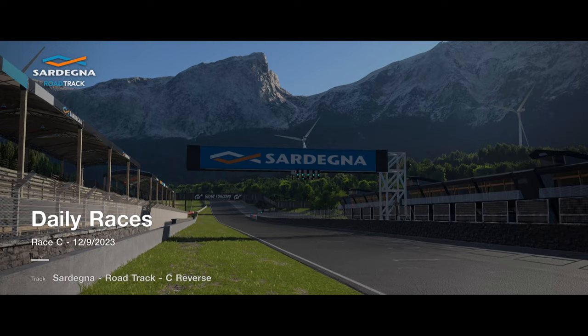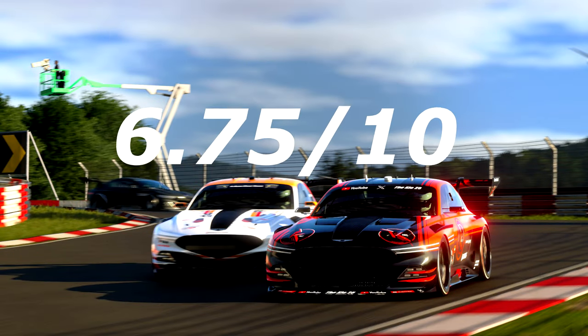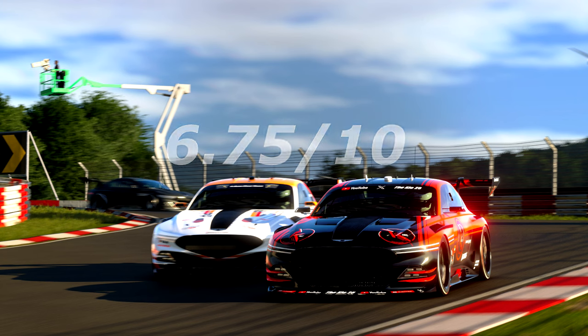Not a bad week. I had more fun on the American account than on the EU — probably because starting from the back gives cleaner one-by-one overtakes rather than a chaotic group. Giving this a 7.25 out of 10. It could have been better as Group 4. Overall for the week: 6.75 out of 10. Daily Race B could have been a lot better, Daily Race C is reasonably enjoyable, and Daily Race A is a normal Daily Race A. A pretty average, okay week. Let me know your ratings in the comments — subscribe, hit like, and I'll be back with more.